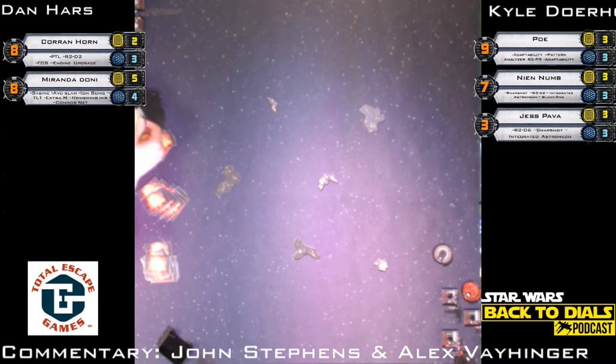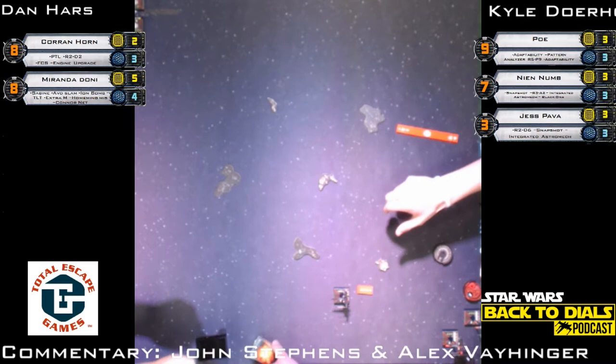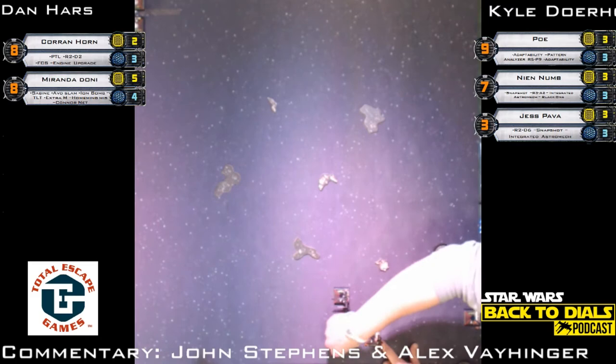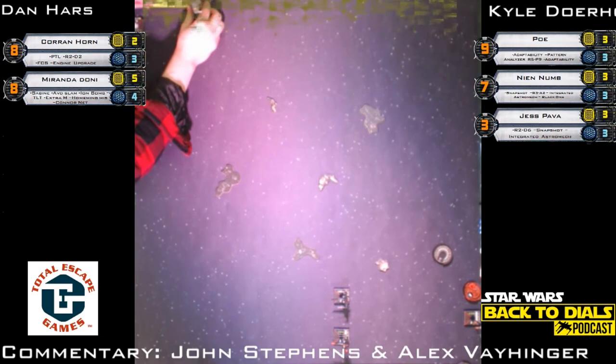Three T-70 X-Wings. We've got Poe Dameron — PS8 Poe — with Adaptability up to nine, Pattern Analyzer, and R5-P9, which at the end of combat, if you still have your focus, lets you regen a shield. Nien Nunb has Snapshot, the Stress Hog A3-R3-A2, and Integrated Astromech. He's actually the one in Black One, which is strange. Jess Pava does not come with an EPT so she has R2-D6, which allows you to get an EPT — she put Snapshot on there — and Integrated Astromech.